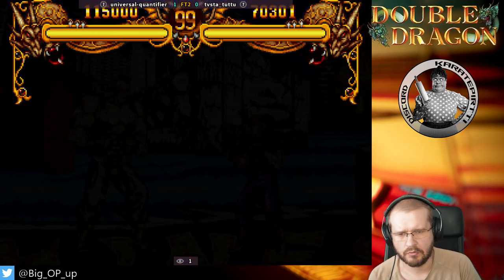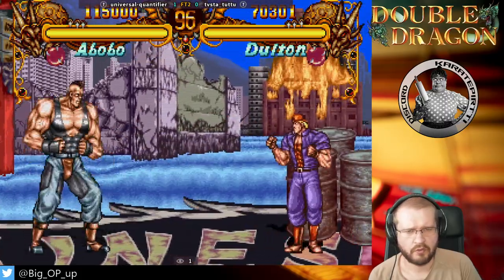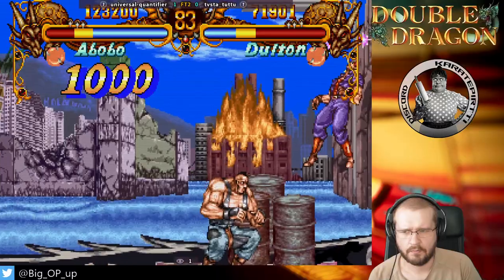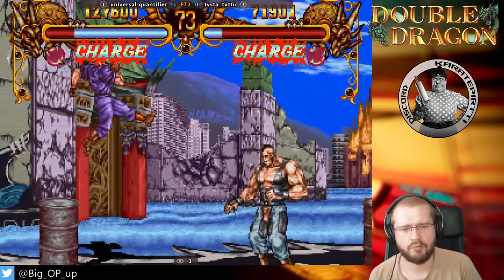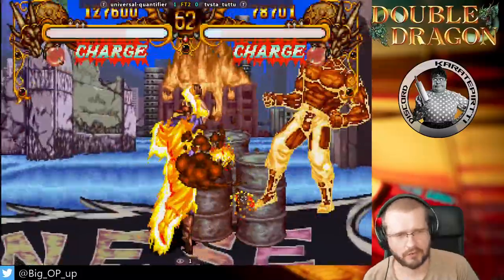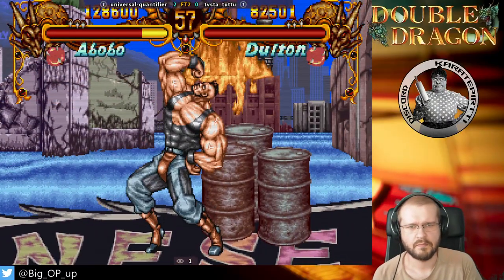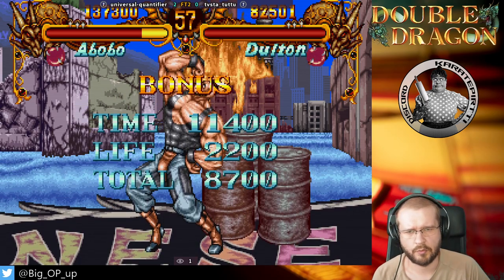Universal Quantifier on match point. Both players now at full health. There's a little bit of damage going out and now we are seeing some stun. Universal Quantifier wins 2-0. Ninlias drops to the loser's bracket. Universal Quantifier continues to the winner's bracket. That's the first match done and out of the way.